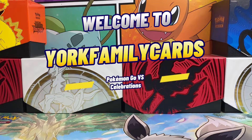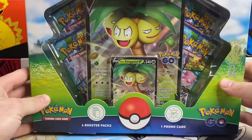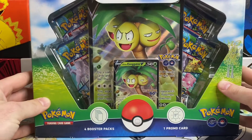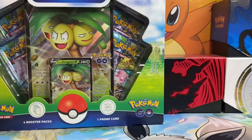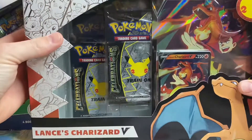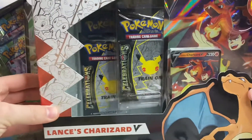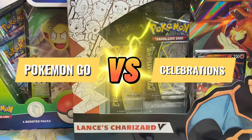What is up YouTube? Welcome back to York Family Cards. In today's video we will be doing a battle between two really fun sets to open up. We will open up this Pokemon Go Alolan Exeggutor V box and compare it against this Lance's Charizard V Celebration box, and we will see which set wins.